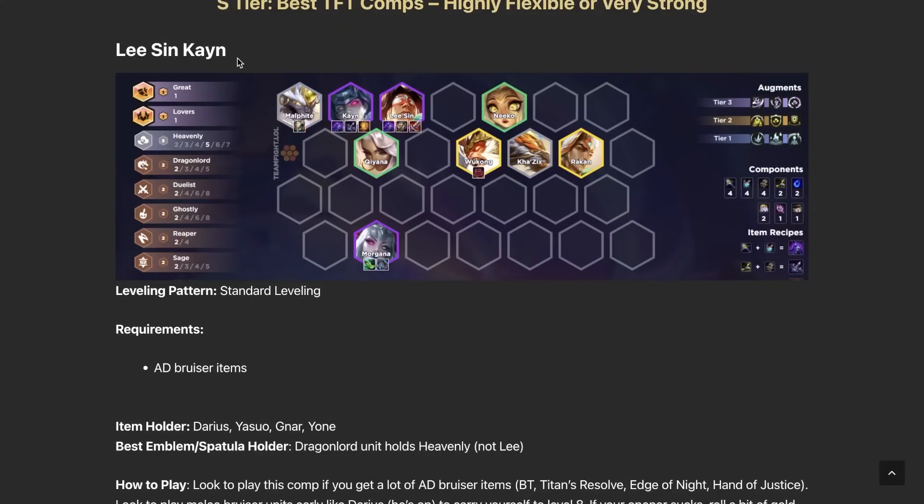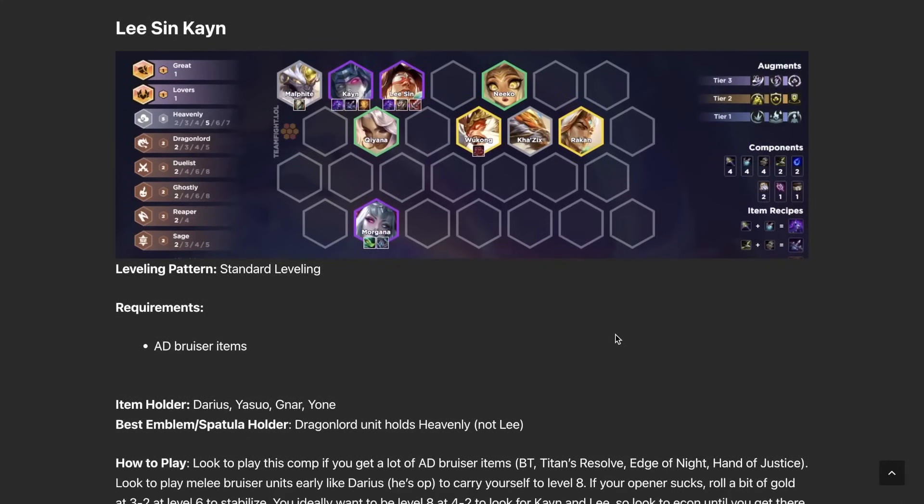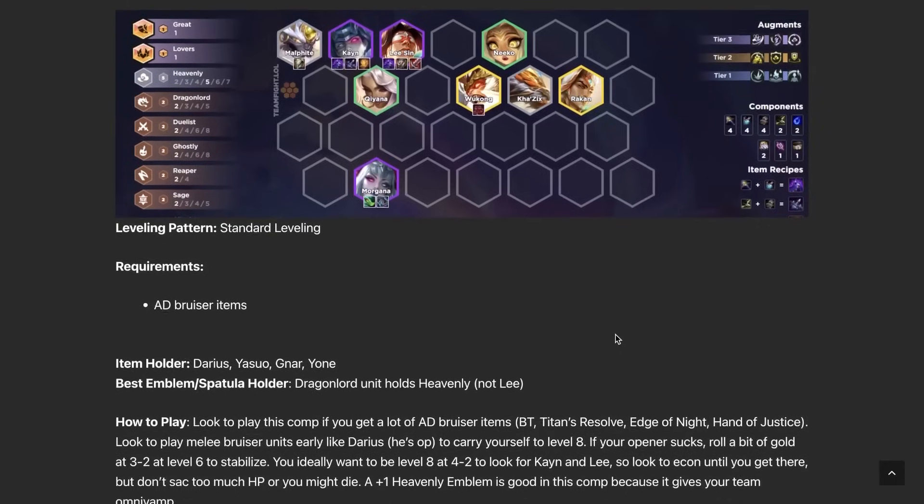For Lee Sin/Kayne, you want to rock some Heavenly units and put Edge of Night on Lee Sin and Kayne, plus some bruiser damage items — preferably one healing item as well. If you can't get Edge of Night, Quicksilver or an extra damage/healing item works. Survivability is the name of the game. You buff up these two units through utilities like Morgana throwing Morello on everyone, support items, Heavenly crests, or combat augments that buff your entire team. Cap off the late game with legendaries Wukong and Rakan, giving you more Heavenly and Dragon Lords.